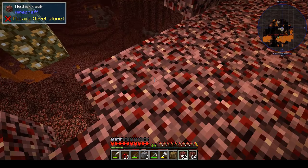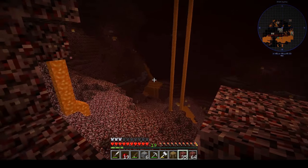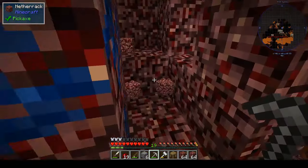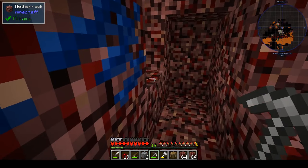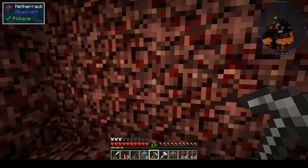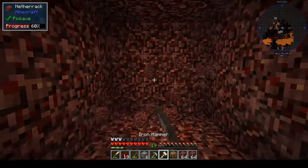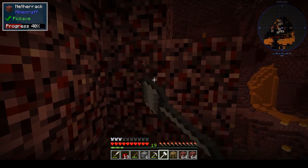At least we know we have the graves mod, so if we die we will get our stuff back. I don't think there's anything out here to spawn because all I can see on the mini map is zombie pigmen — that's a good thing. I can hear you, ghast. Let's tunnel around this cobalt because we can't mine it yet. I should have brought the diamond pickaxe. We have no real need of it in the overworld because there's no ores.